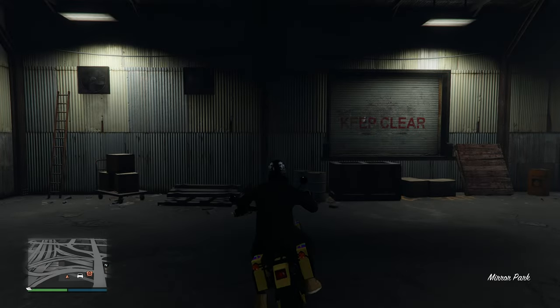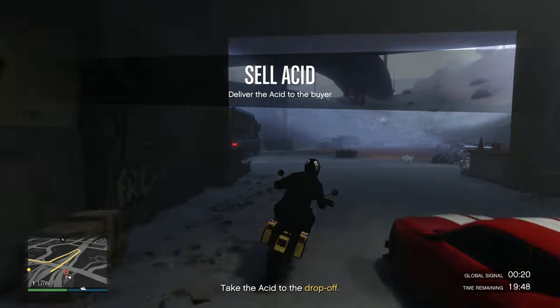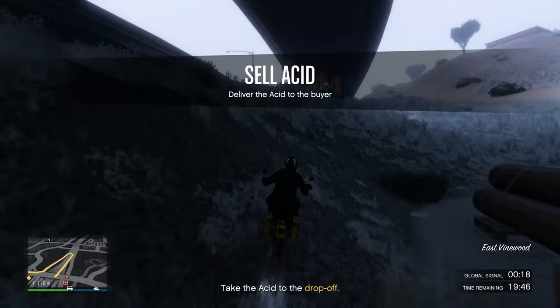So I waited there for a couple of minutes and then it shot back up to $79,000 worth of stock and I started the sell mission — it was the exact one I wanted. It said 'deliver the acid to the buyer,' there were no deliveries in the bottom right, just one delivery. That's perfect.